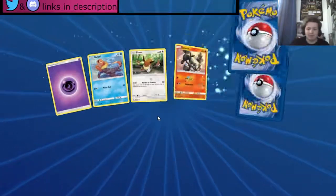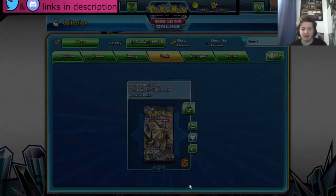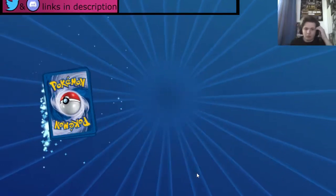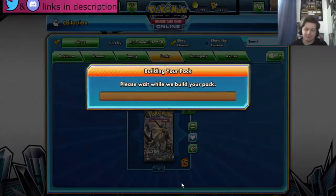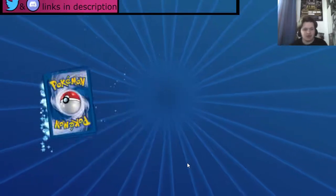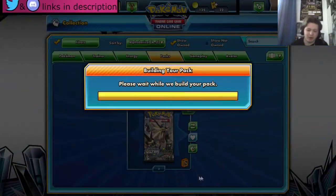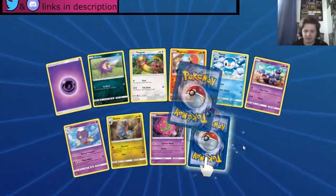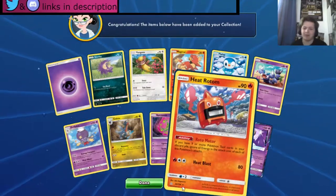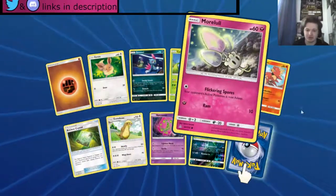A second Dusk Mane Necrozma — the last 20 odd packs were the best so far! Another Magearna and a Snorlax — not bad. Are we getting another good card? We are getting another Magearna — okay, not bad. We get a Cosmog and an Infernacape — not bad. A Raiola — Lucario okay — Arachnid okay. And we get a Lunala and a Heat Rotom — okay. A Lunala — that's still pretty good! I have one in real life — it was my first ever Prism Star that I pulled by myself.